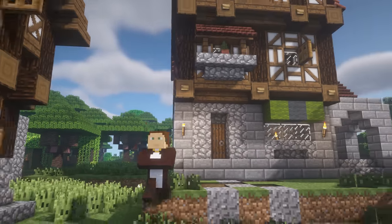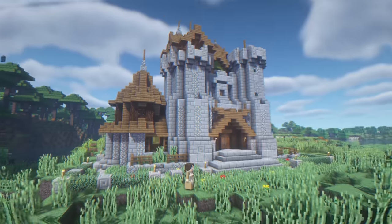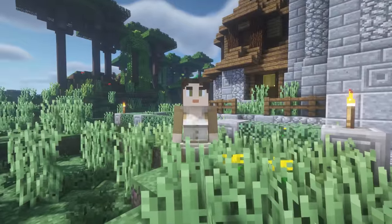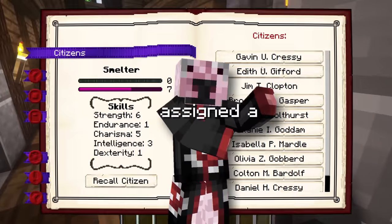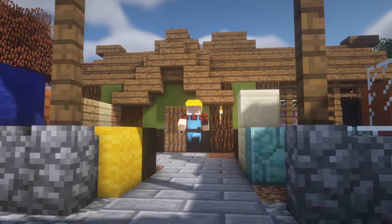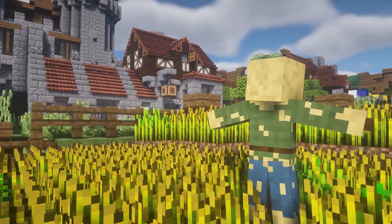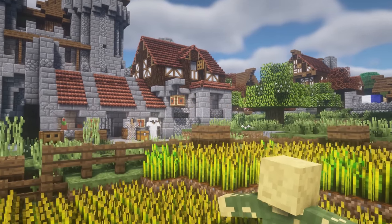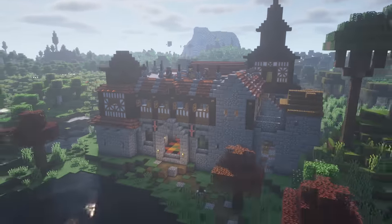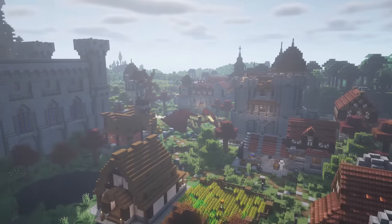As our world grows, so should our kingdom. With Mine Colonies, this is easily possible. After creating a town hall at the heart of our town, we can task our new villagers with the development of our kingdom. Each villager can be assigned a different role, with the most important role being the builder. This builder can not only create preset buildings in many different medieval styles, but has the ability to duplicate any structure made within the world. And eventually, you'll take a step back and realize that it's all there — a whole kingdom to rule, full of new life, blocks, items, and quests.